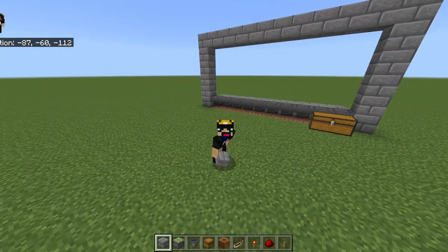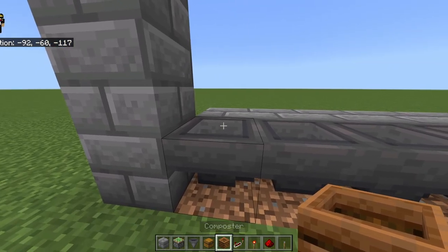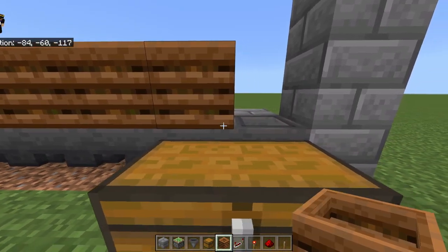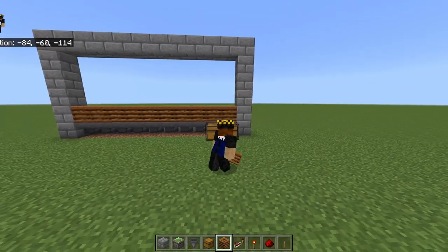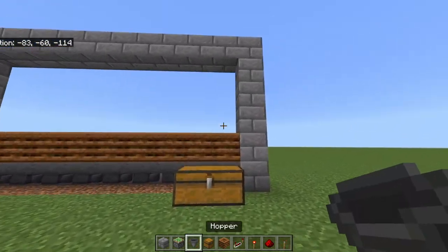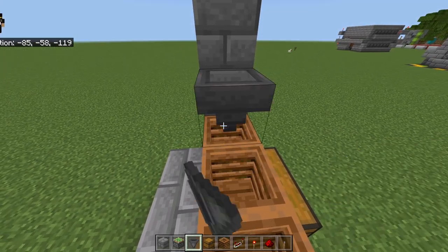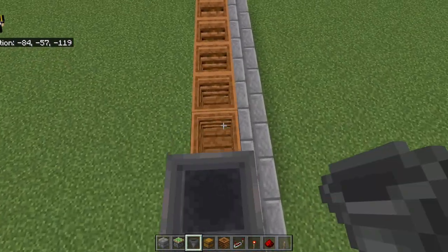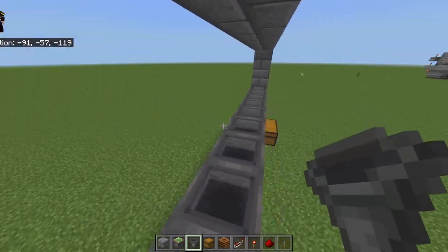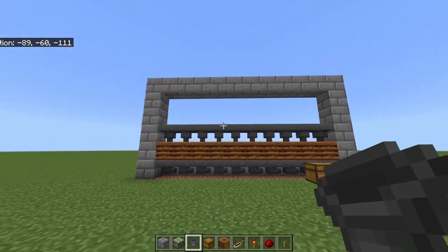For this next part, pay close attention. Place a composter on top of each hopper, going all the way across — 10 composters from left to right. On top of those composters, take a hopper and place them going down into each composter. So you have 10 hoppers on top going down into 10 composters, all the way across.